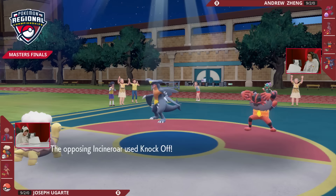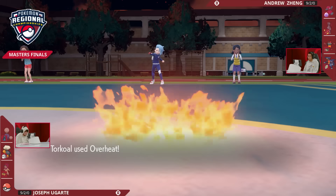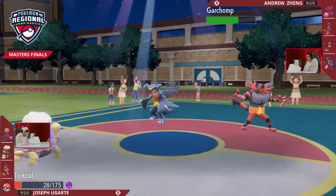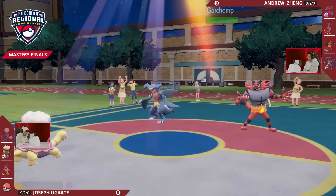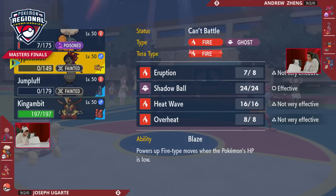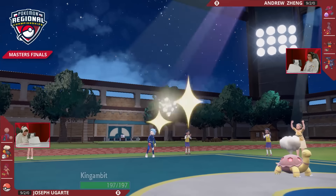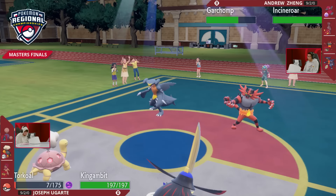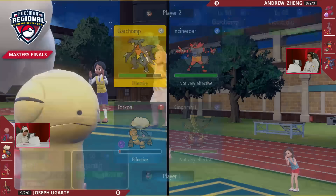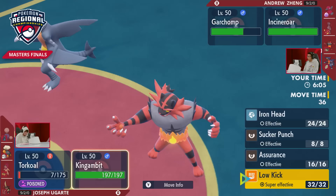That's huge to know going into the future games. Overheat in the sun is ineffective since Garchomp is a Dragon-type, so it hardly does any damage. Torkoal is on the clock with Toxic poison and lowered special attack. It's just King Gambit left against a Ground-type and a Fire-type on the other side, and the sun-boosted Flare Blitz from Incineroar means big damage. Torkoal only has one turn of life left with the poison from Poison Touch earlier. Andrew is decisively ahead in Game 1.